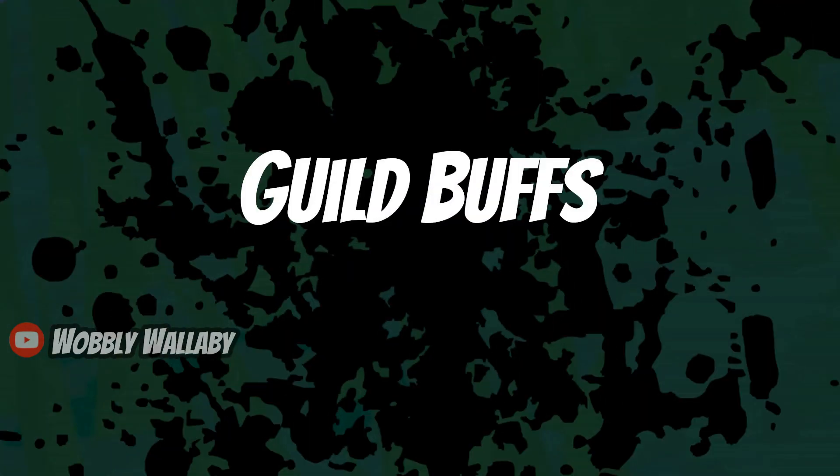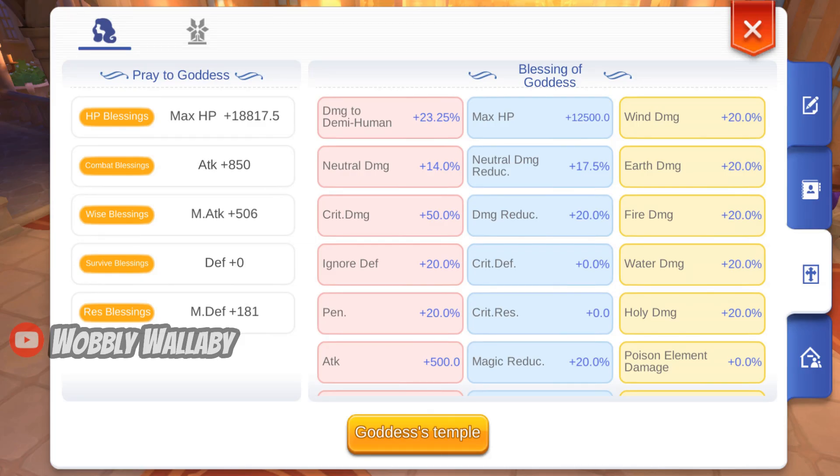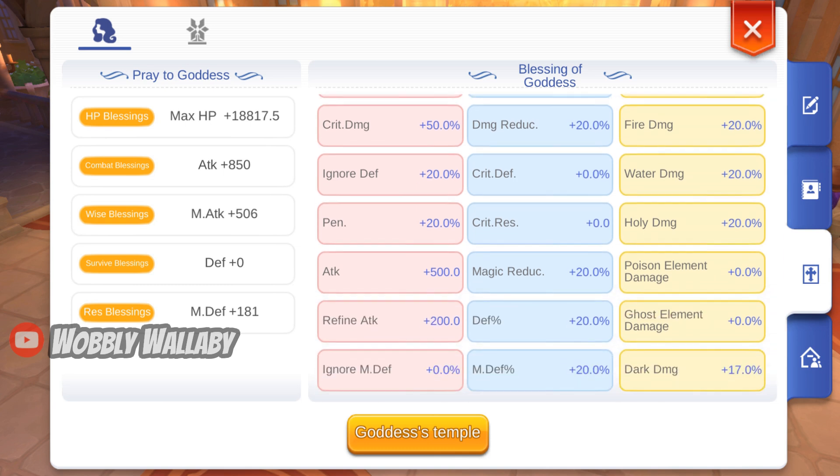Next are guild buffs. Max out all your offensive guild buffs. Prayers give 850 attack. Blessings give 50% critical damage, 20% ignore defense, 20% penetration, 500 attack, fire damage plus 20%, and refine attack plus 200.